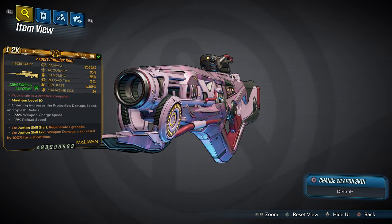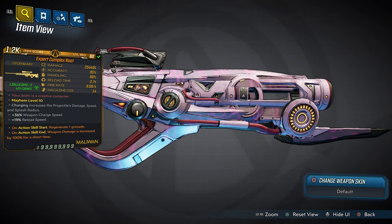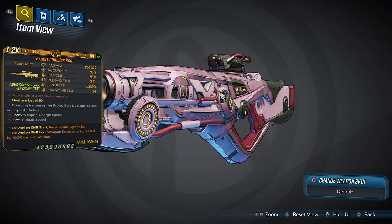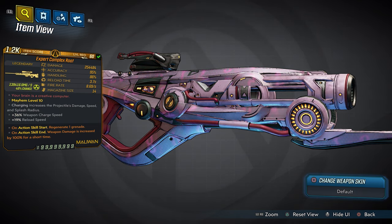Now let's showcase the Expert Complex Root. The Root is totally amazing — damage of over 250K, perfectly balanced for fun. It is an all-elemental weapon built into each single bullet, not just an action skill, so you have true raw power. If you buy the bonus birthday cake grenade mod, I put a 'regenerate one grenade on action skill start' on it, so you can combine the Root and the birthday cake grenade for maximum fun.